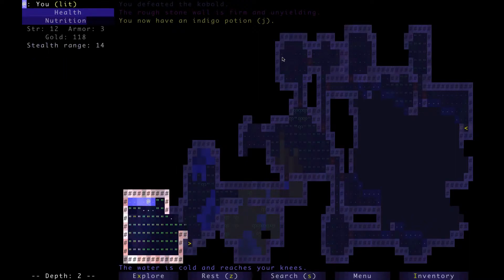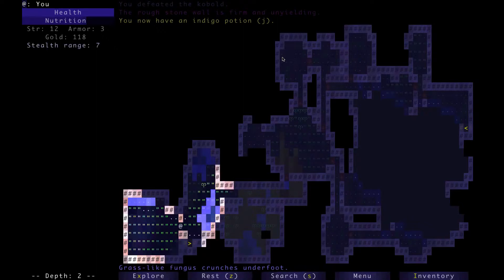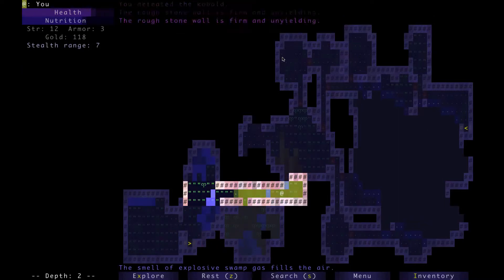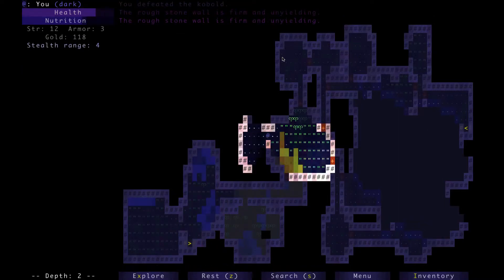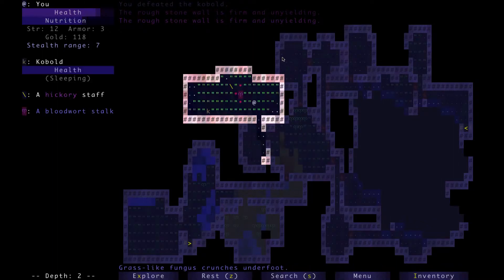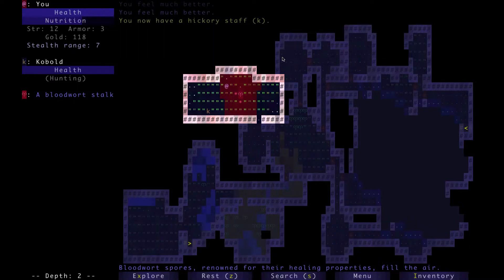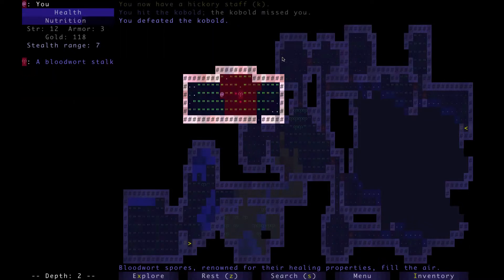I'm going to press S to search a bit here in case there's a hidden door, because there's a lot of the map that isn't being used right now, which makes me suspect there's a hidden door somewhere — or there's a door in this darkness I just haven't found. Blood warts, by the way, heal enemies as well, which is why you wait at the edge and let them come to you. Hidden door — found it.